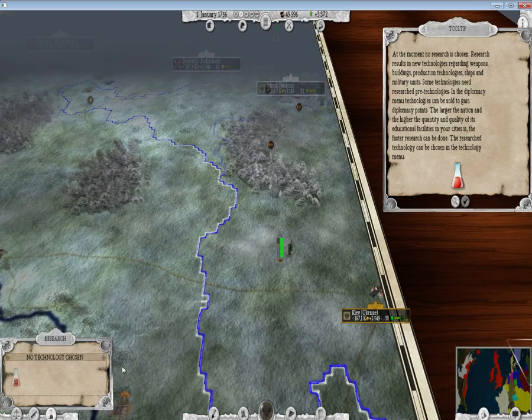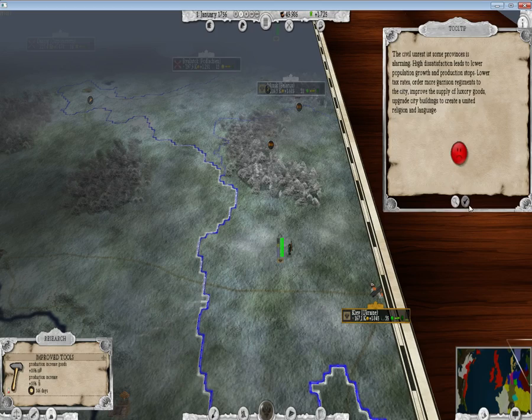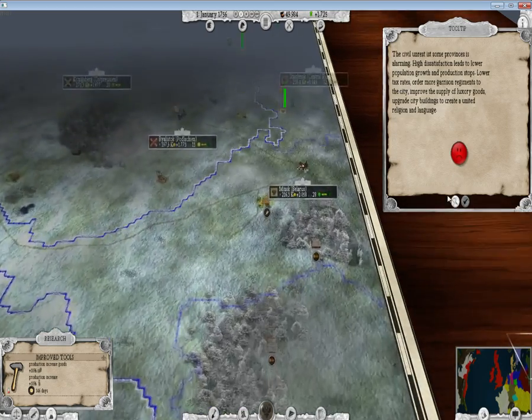First thing I'm going to do is set up some technology research. I already have improved terrain utilization — that was the first thing. If I was playing earlier in the game, I would be researching that because there are huge amounts of wheat in the area. Now I'm going to set up improved goods to increase the amount of production, which is always a nice choice.